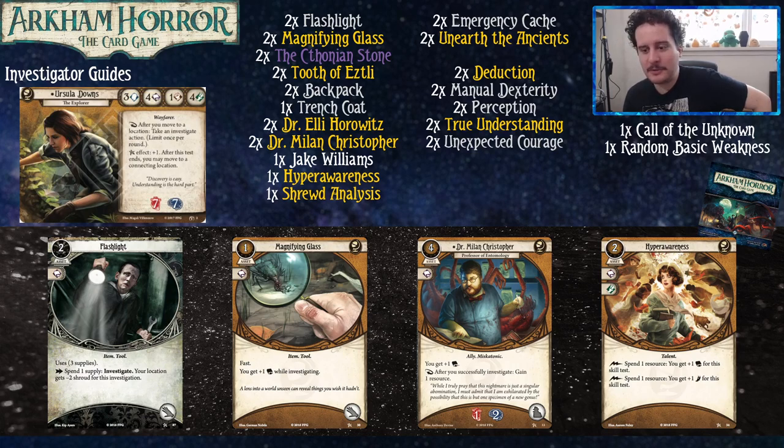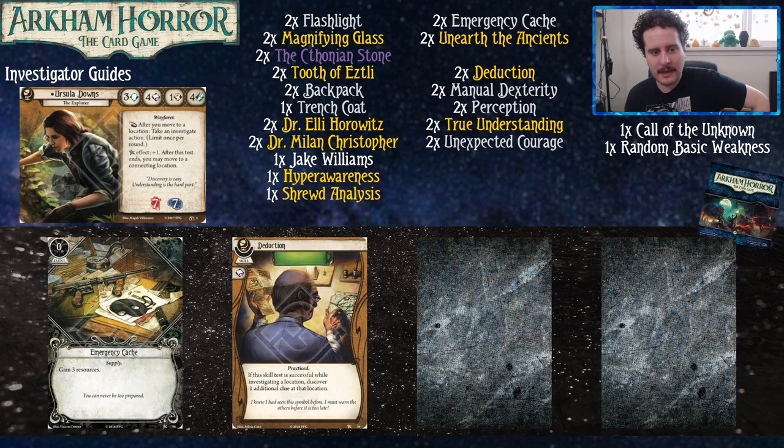Hyper Awareness is something you can use your excess resources to get more book or foot. It's also one of those cards that's very easy to upgrade out of your deck — something like Hyper Awareness is pretty easy to just cut and get something else. If you're playing the game and you have cards that sit in your hand and you never play, or that you're always committing for symbols that aren't skills, maybe those should go. Emergency Cash gives you money to play some of your relics. Deduction is great — it gives you more clues if you succeed while investigating, which you probably will because it makes you investigate at five.